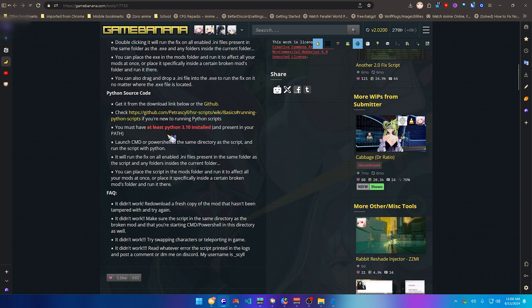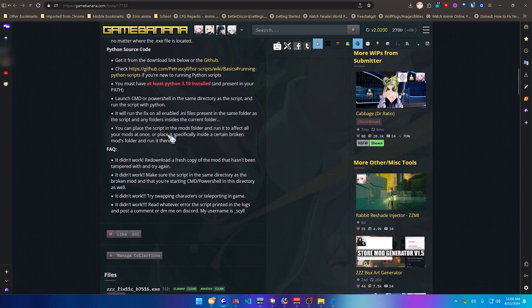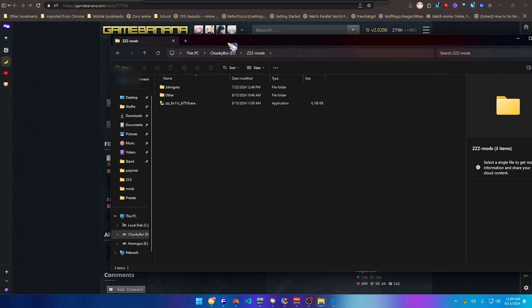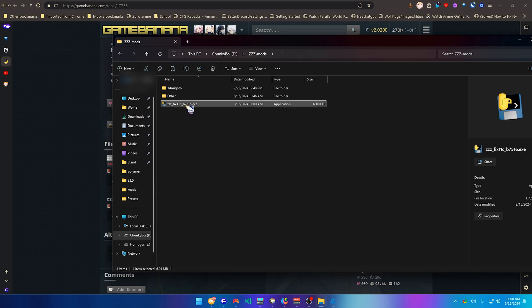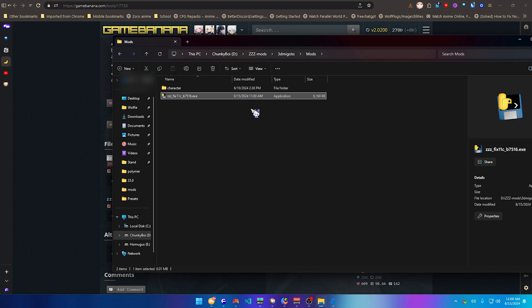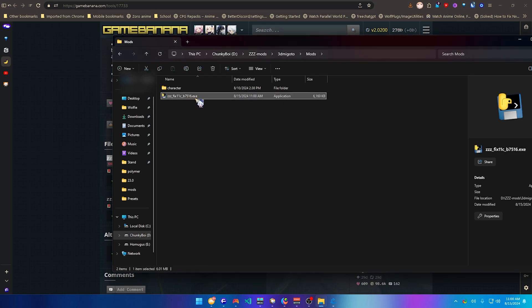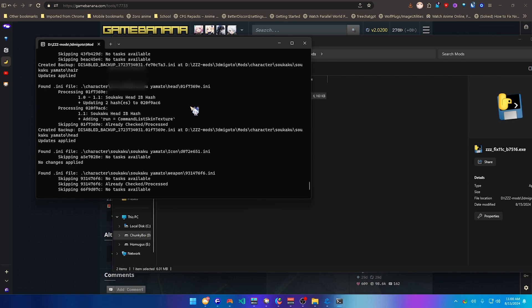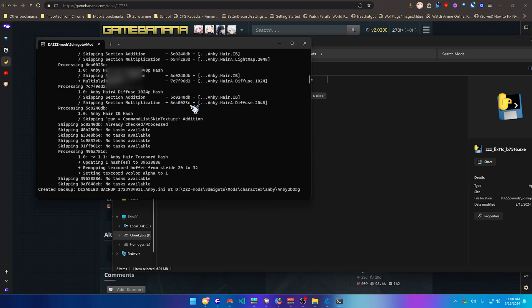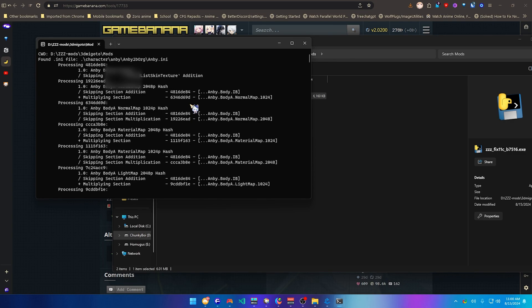To get started, download the cccfix.exe file. After downloading it, grab it and go to your 3D Migoto mods folder and drop it there. Then just click on it to run it — it will run and change all the skins you have downloaded, even if they're organized in subfolders. It will change all of them.